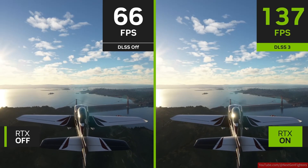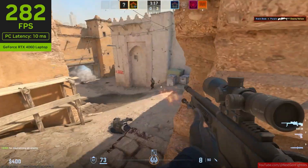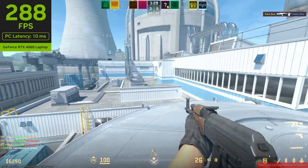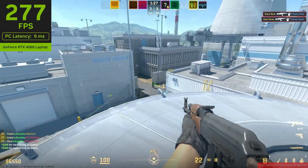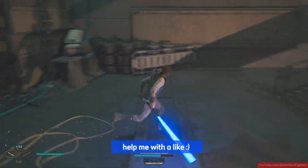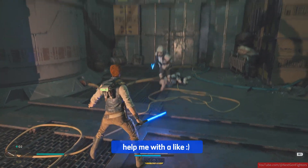With DLSS 3 and all the updates they've rolled out, it's actually a huge deal. They've even added frame generation, which uses AI to create new frames between the ones your GPU renders, giving you even smoother gameplay. It's not perfect — frame generation can add a bit of latency, which might not be great for competitive gaming. But for single-player games or visually intense stuff, it's a game changer.